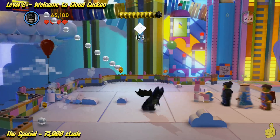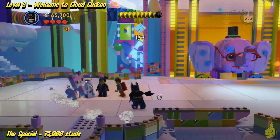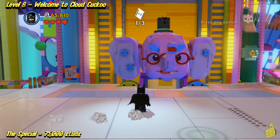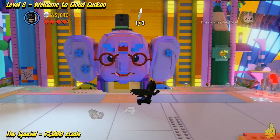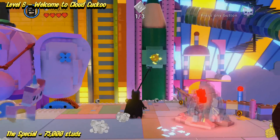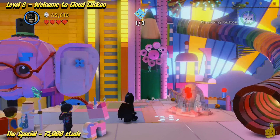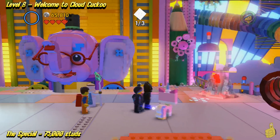If you make your way all the way over to the left-hand side of the platform, you pick up the first of three instruction manuals. So we're going to go ahead and use Batman to target that grapple hook and pull it down. It gives us a little indicator — it kind of tells you everything, doesn't it?